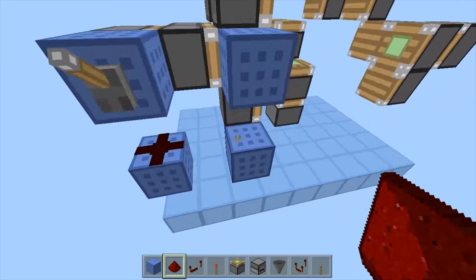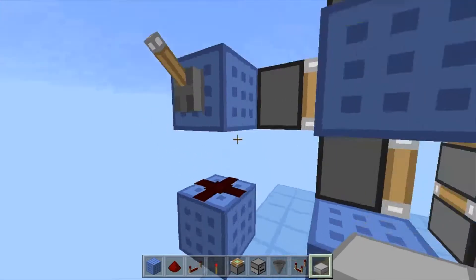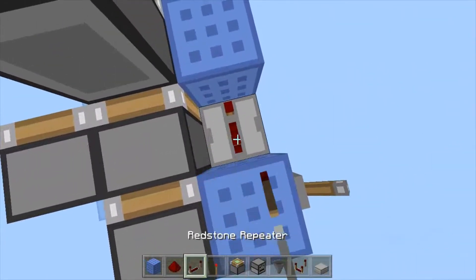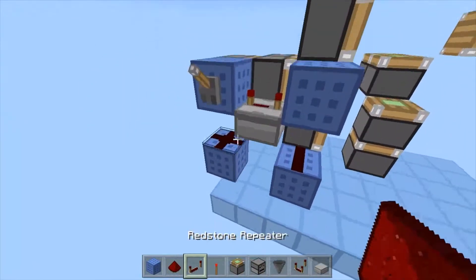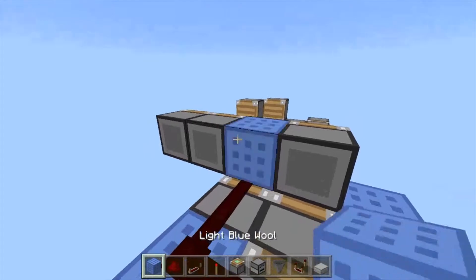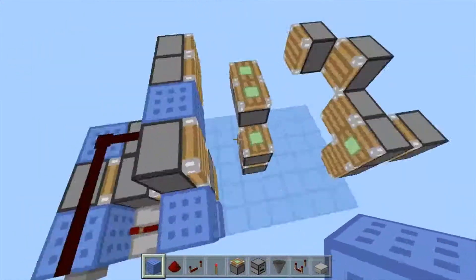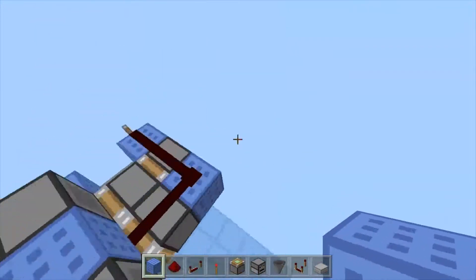I'm going to grab a slab and place it right here, then redstone here and at the top. Just want to wrap redstone around like this — basically all these bits, just push out. The exception being this one row — this row is special, and we'll get to that later.